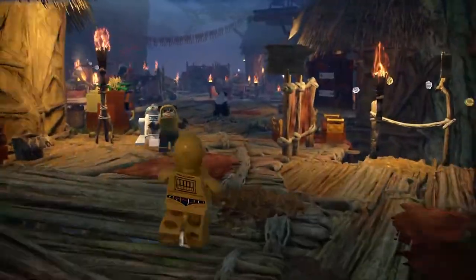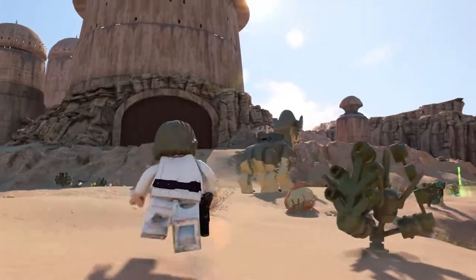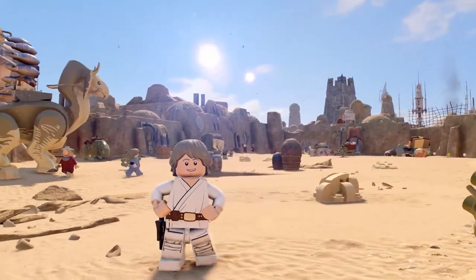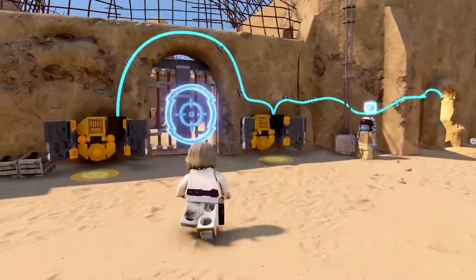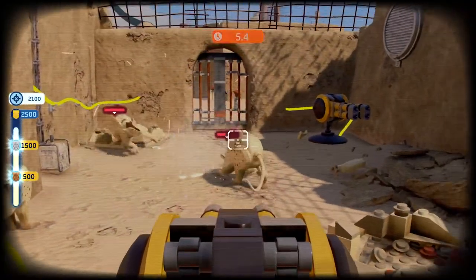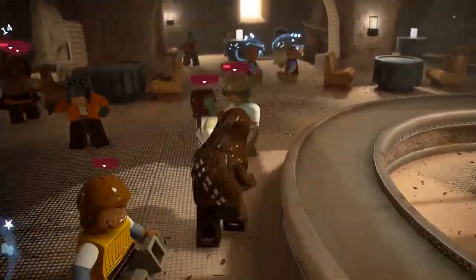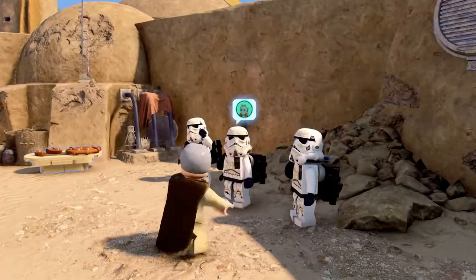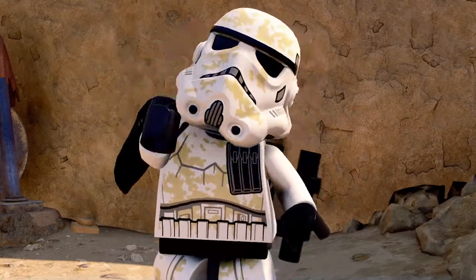From the forest moon of Endor to the desert dunes of Tatooine, get closer to the action and behold the most visually breathtaking LEGO game yet. Go off the beaten path and take on side missions — everything from bullseyeing womp rats, facing off against scum and villainy, or pondering the great mysteries of the saga. Tell me, who shot first? Han! Greedo!